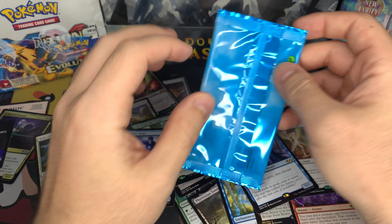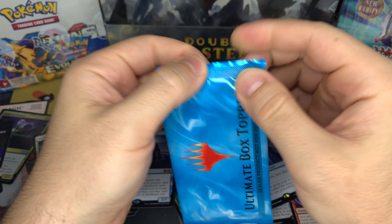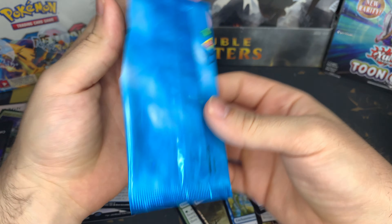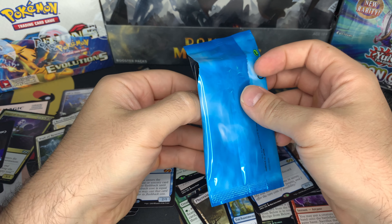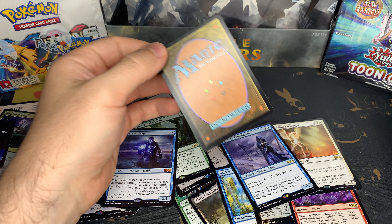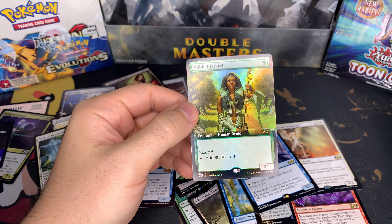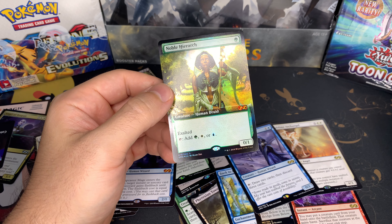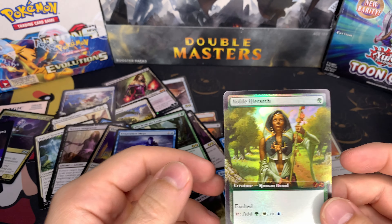Time for the Box Topper. Gotta be careful — is there a slit? Yeah there is. Ooh, I saw something green. Trying to open it without looking at it. That didn't look good. And what did we get? A Noble Hierarch. Honestly, not that great — very, very, very okay. It could have been worse, but I'll take it.